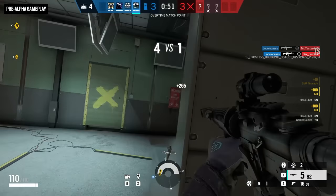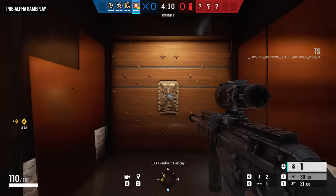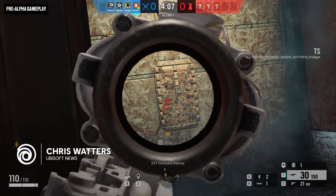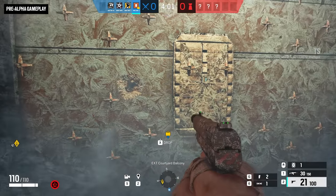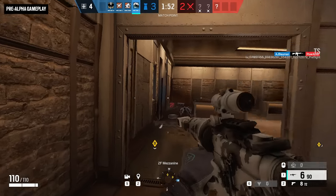Operation Deep Freeze is descending on Rainbow Six Siege, introducing an operator whose gadget is designed to cool off attacker rushes and ice out attacker gadgets. His name is Tubarau, and we'll cover his cryogenic Zotto canisters and his powerful loadout in just a moment.